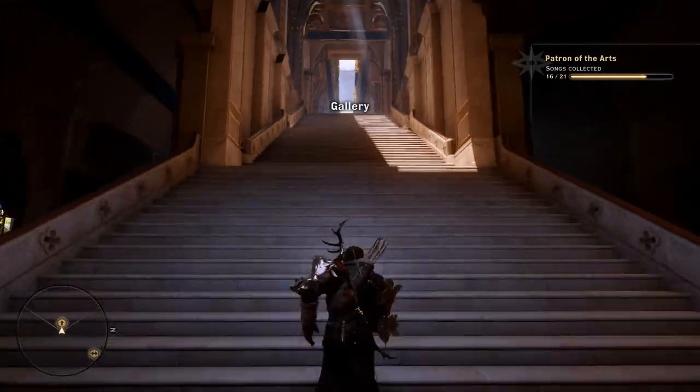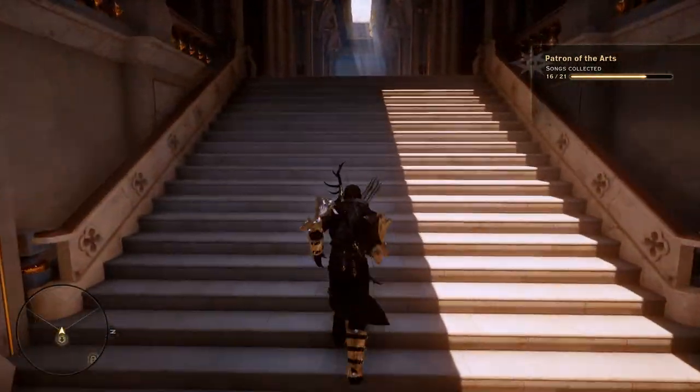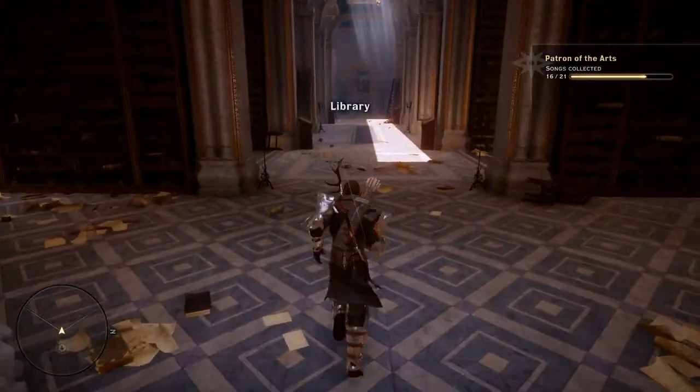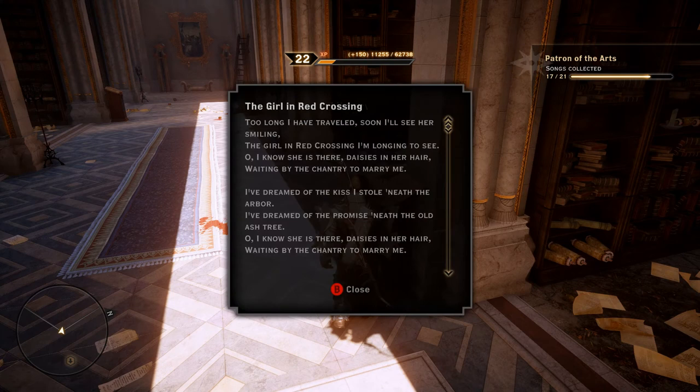Head up the stairs into the library, and the Girl in Red Crossing will be the first book on your right on this little pedestal. Walk in, grab that, and you've got your next collection item for the Patron of the Arts. Thanks for watching, take care.